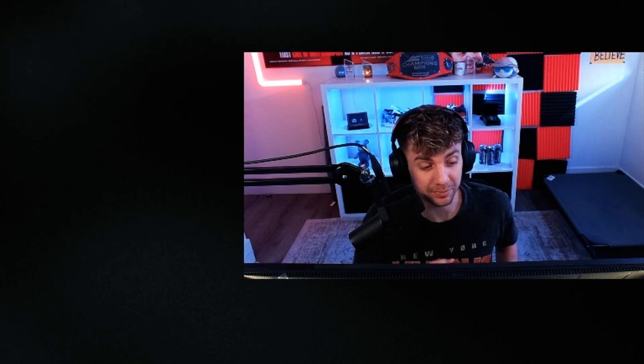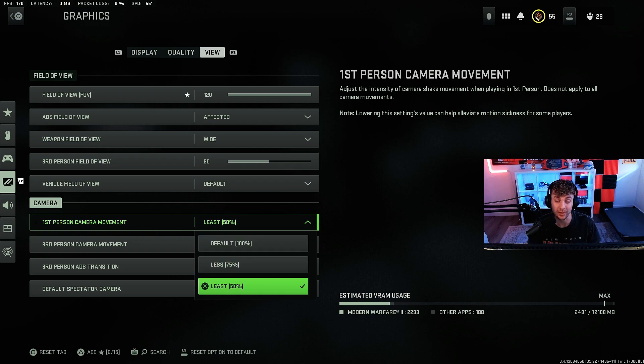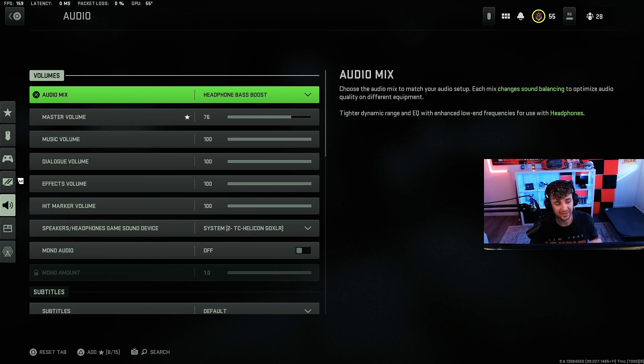The last really important graphic setting is the first person camera movement — the camera shake when you're doing everything in the game. I don't like it on at all. If you didn't have this set — I didn't have it set in the beta and it was a game changer. Instead of it being at 100, take it all the way down to 50. This will help you so much with the annoying visual shake. You can get rid of a lot of it by doing exactly that. Those are the really important graphic settings.